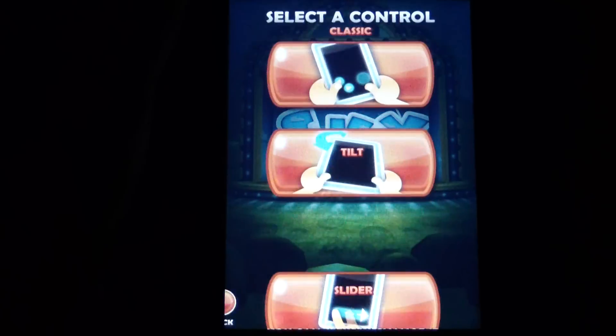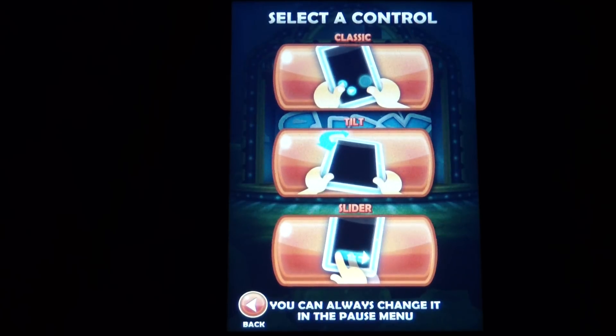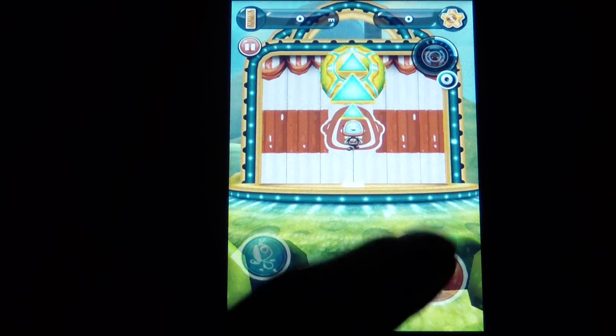Go ahead and click play — it takes you back to the main menu, and then right into playing. You can select control: classic, tilt, or slider. Classic is always better. So then you get right here, and you have two buttons down here and a jump button right there.